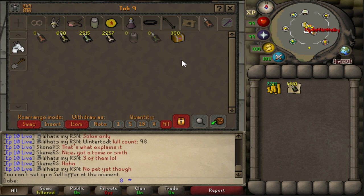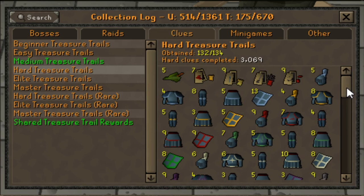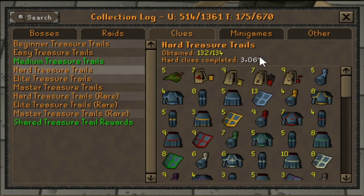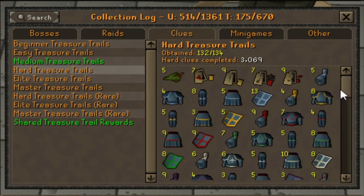Just a couple decent rewards from these master clues and we're good to go. Let's take a quick look at the collection log, because I haven't looked at my hard clue log in a while. I just remembered — because they moved the third age items out of here — we're actually a lot closer to log completion. We are only missing two items: the Bandos Dhide Shield and the Arma Dhide Shield. Getting either one of those would be fantastic, though incredibly unlikely.